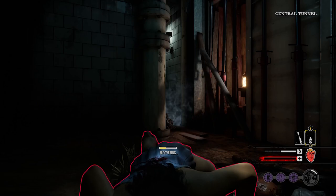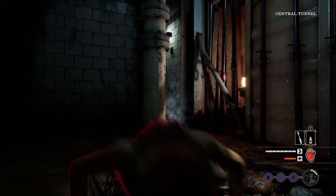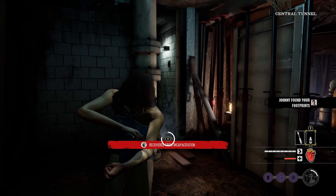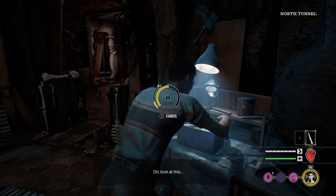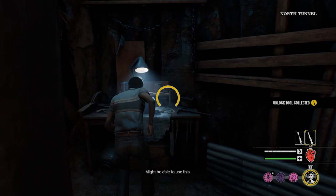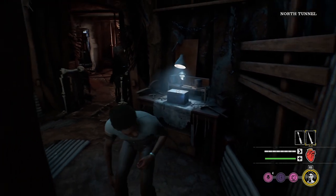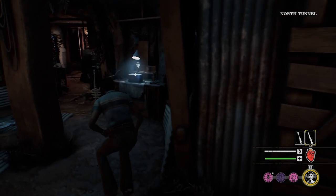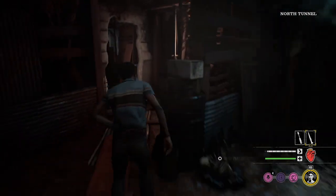That said, do experiment with all the traits — you can easily reset them and change things around as many times as you want. Personally, I really like the stealth trait because I like being quiet and getting things done. Endurance isn't a bad idea either so you can get away from killers with more stamina, but my go-to is stealth because it matches my play style the most.